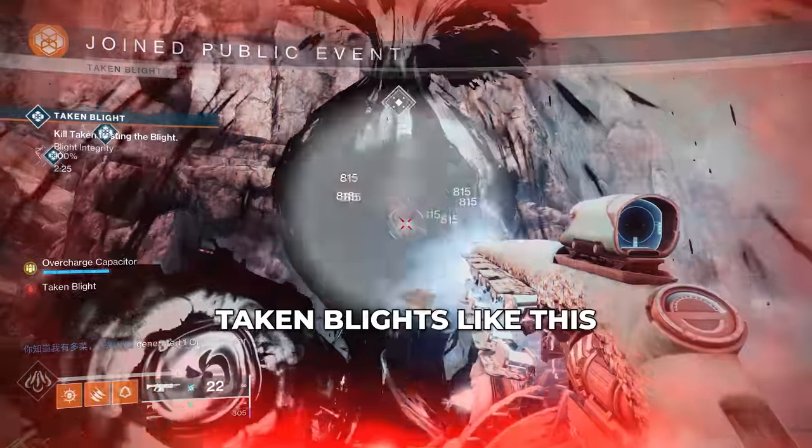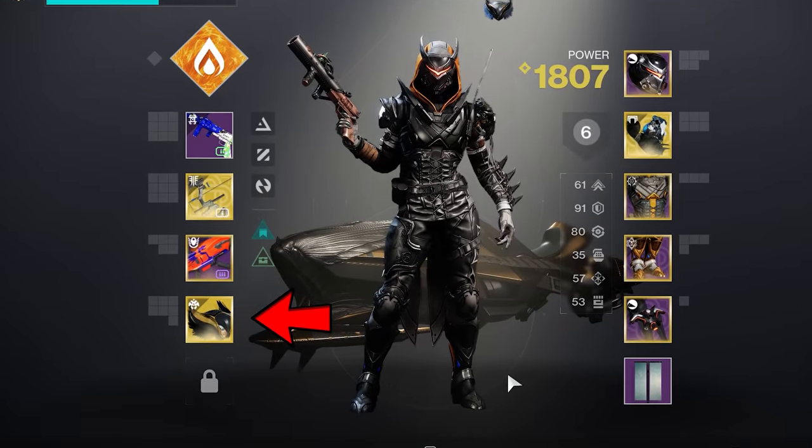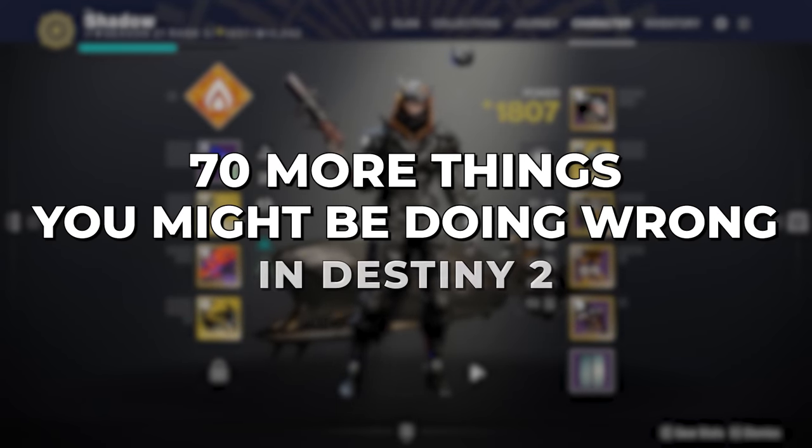Don't shoot Taken Blights like this — jump on top of them and it makes you immune to damage. From using the wrong ghost mods to even jumping incorrectly, here are 70 more things you might be doing wrong in Destiny 2.